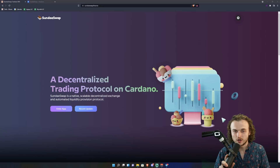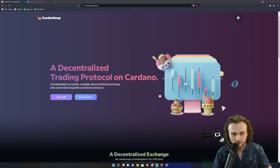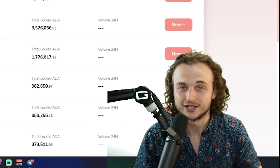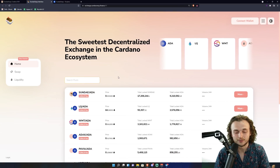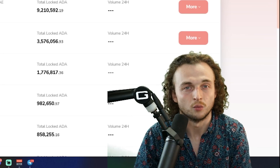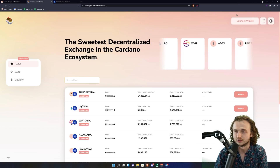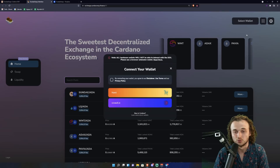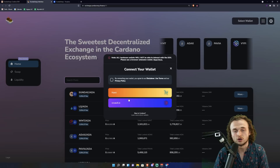First things first, go to sundayswap.finance — I'll have that link down below. Once you're there, click 'Enter App.' If you've interacted with Ethereum or any other blockchain, you know you're going to have to connect a wallet. Unfortunately there are only two wallets available right now. I also recommend clicking dark mode for the eyes, and then click 'Connect Wallet.'